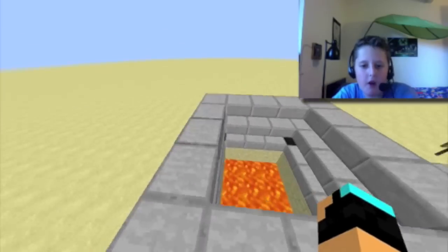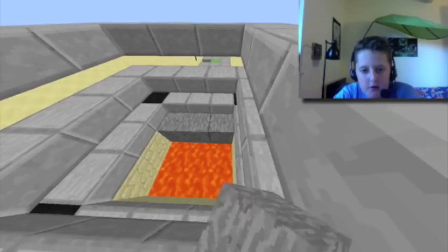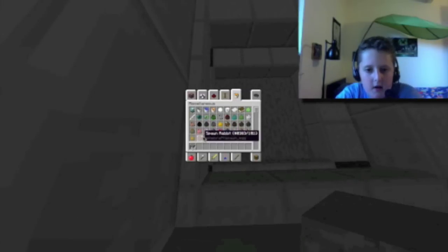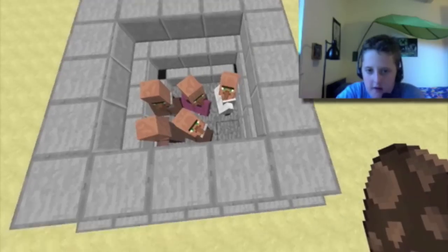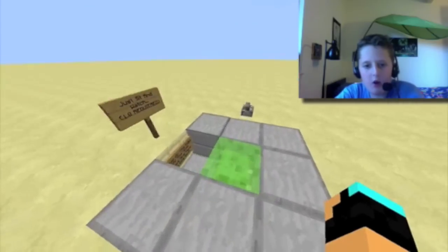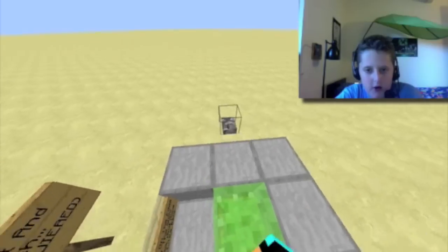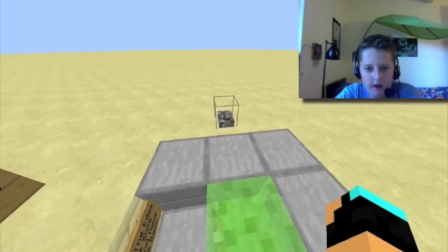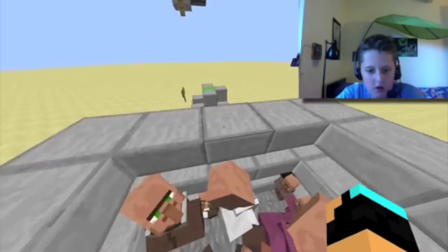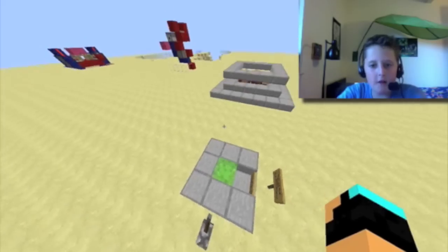This could be used for other things. Let's say we had villagers — stupid villagers. Good thing I don't have my sounds on. They're having babies, who cares? You can use it for villager trading. You have to be careful where you put yourself on the slime. There we go — you get put into a trading pit, put an exit, and you're done. Have a nice day.